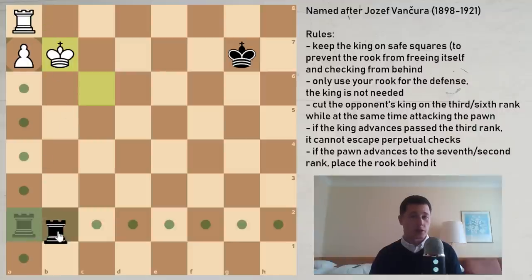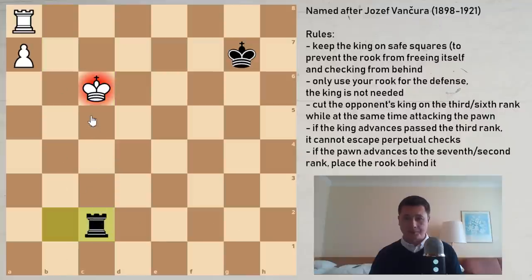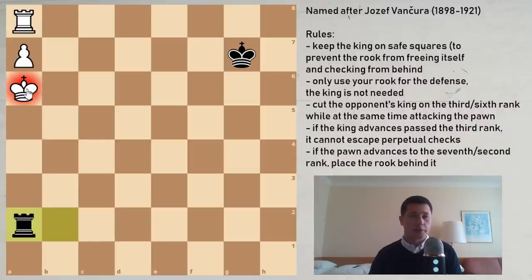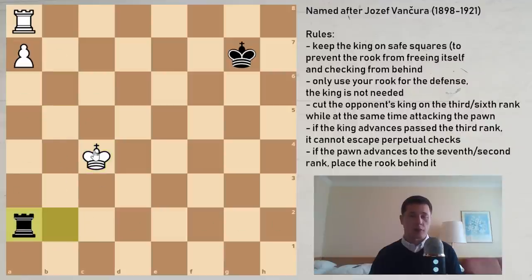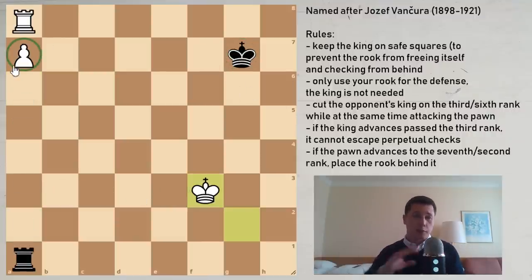As soon as the king reaches the knight file, you just check it away. If you check, the king goes into the corner. If you move away, white plays rook to b7, king to b8, queens the pawn and wins. There is no escaping the perpetual checks — wherever the king goes you can check it around. If the king moves towards your rook, just keep your rook on the a-file to prevent the white rook from moving.